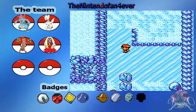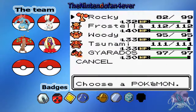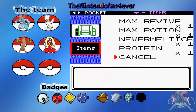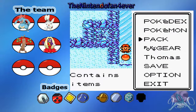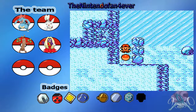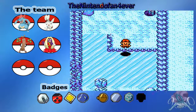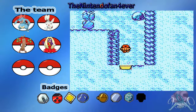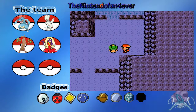If you come on that one, you can get a PP Up, which I want. Also, that Never Melt Ice I can give to Frostella. Why didn't I think of that? I'm going to have to deposit some stuff and do some training. Welcome to the final town — Blackthorn.